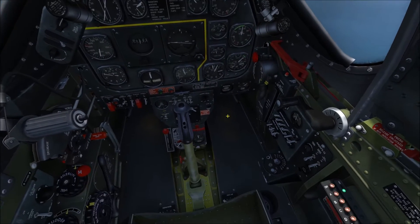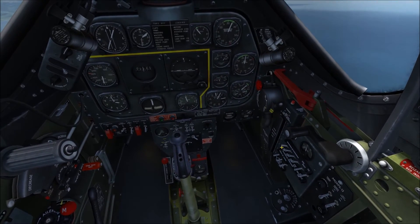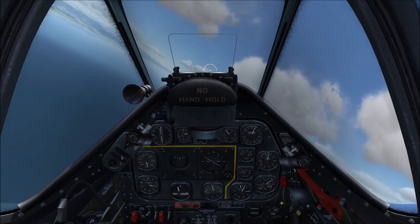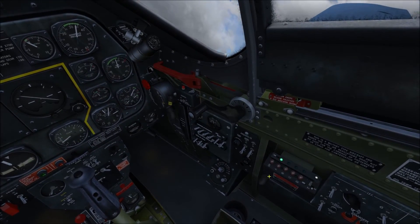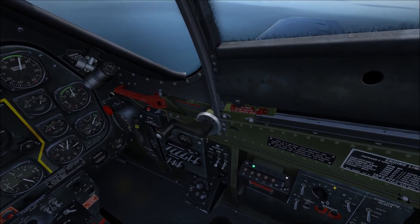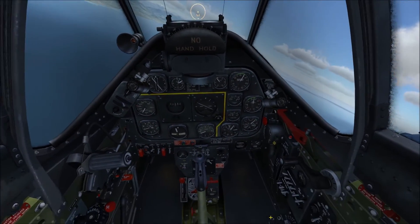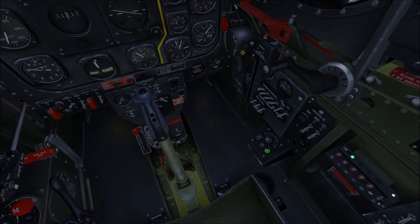Then you have your oxygen controls right here, your electrical control panel including controls for lights and your circuit breaker. Then you have this AN-APS-13 radar for alerting you to enemy planes behind you, which only works at high altitudes really. And then you have your radio controls that you actually use in-game, the IFF and homing adapter — these are not implemented in DCS, maybe they will be in the future — as well as this radio receiver. You really don't need to learn anything regarding them unless you want to, just in case they implement them in the future.